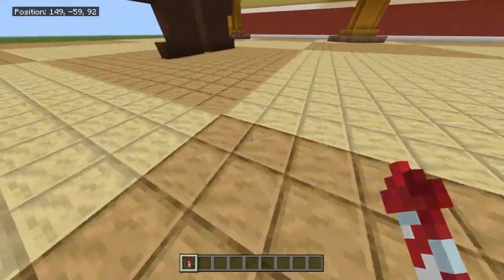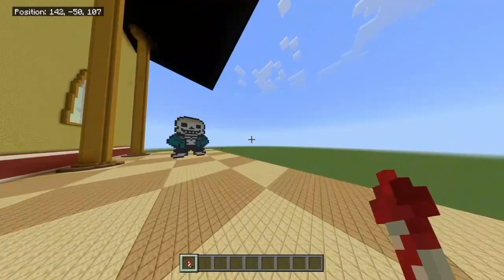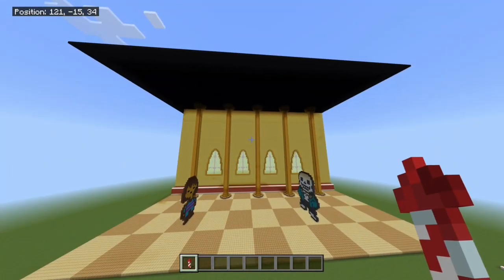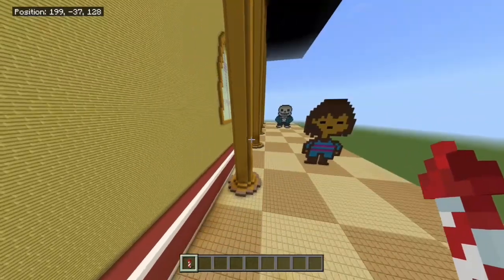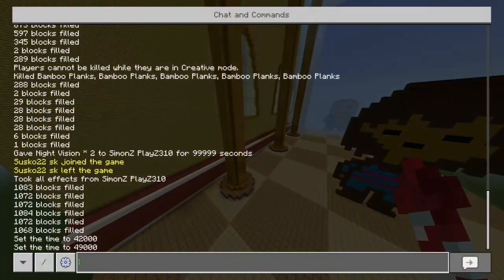At the start we have the floor with the mod, which will be in the description, and I have the windows. If I step back, you can see this thing is giant — this took me so long. I used commands and everything just to make everything to scale, especially the characters. I've got Frisk and Sans in the front, and the pillars, which took me a while as well.